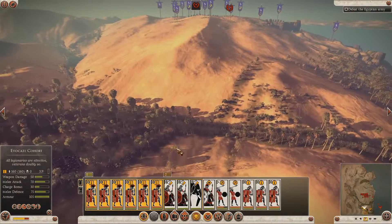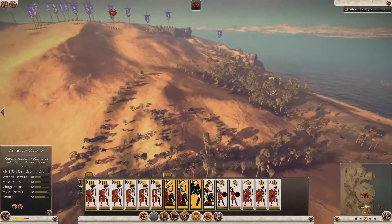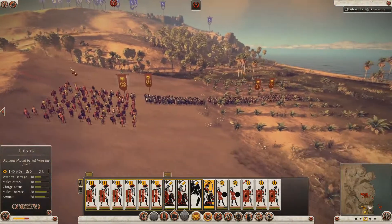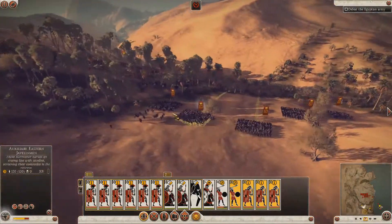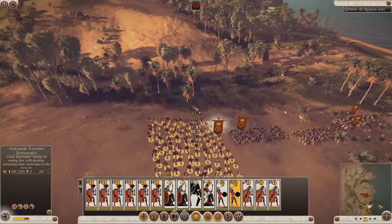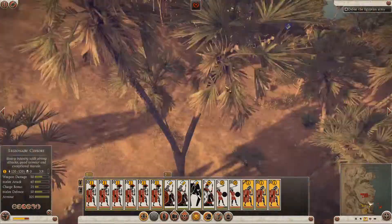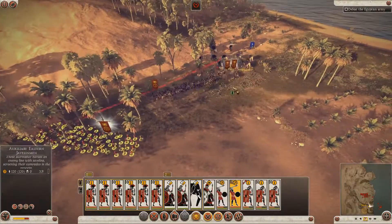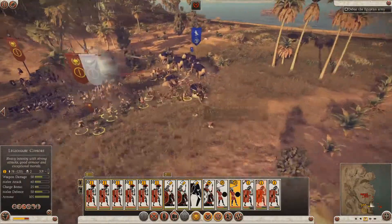My plan is to use my evocati, which are really, really tough, as my main force — they'll attract some fire of course, but they're tough, they'll stick around, they've got really high morale. This will give my flanking force a chance to go up the left and get involved. But it looks like something's coming out of the trees — it's elephant time! What's the best way to deal with this? Get your legionaries throwing their pila in to begin with, and then my javelin men will sit at the back constantly popping away at the elephants. With a bit of luck we'll take them out.